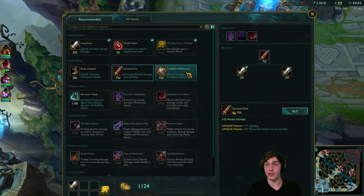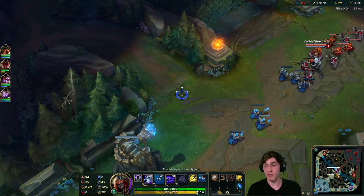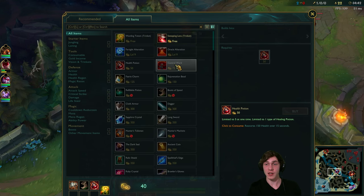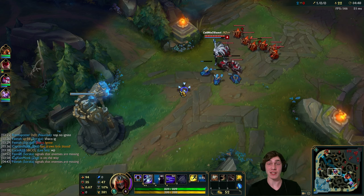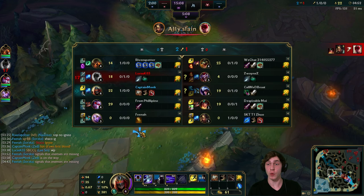I think my first item I want to work towards is the Caulfield's Warhammer for that extra CDR, and I'll also get an extra potion. I realize a lot of you are thinking 'why didn't you get a control ward?' but in this lane I want the potion so I can fight this guy, take some damage and heal.